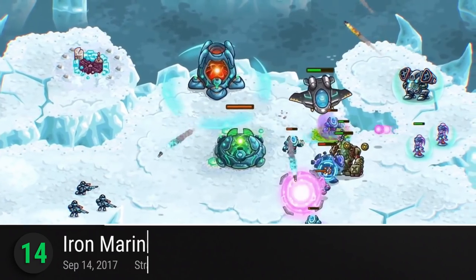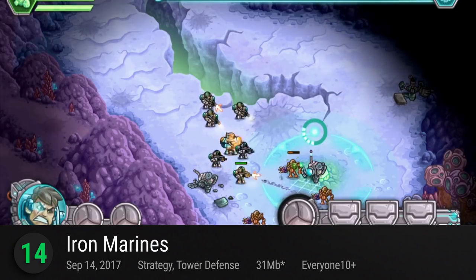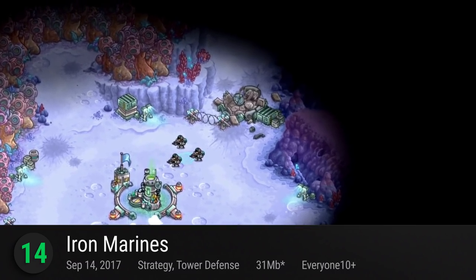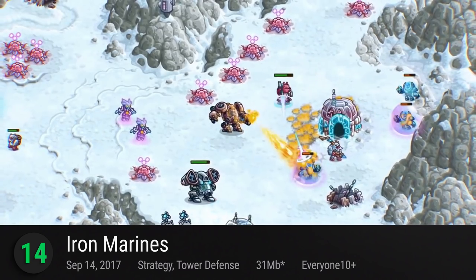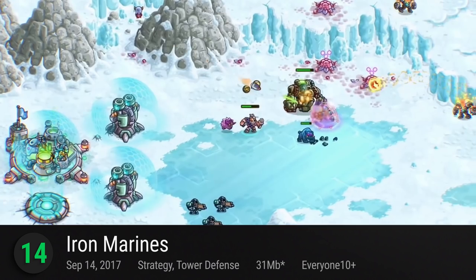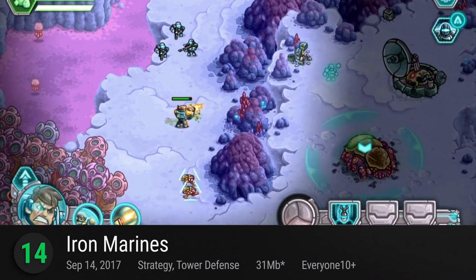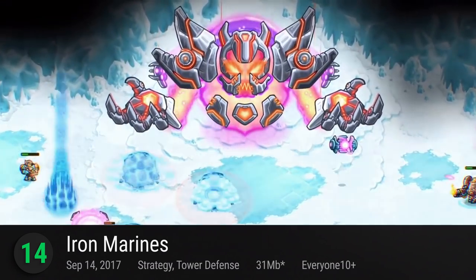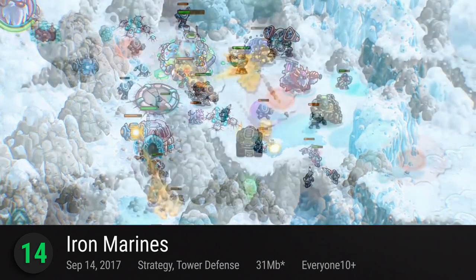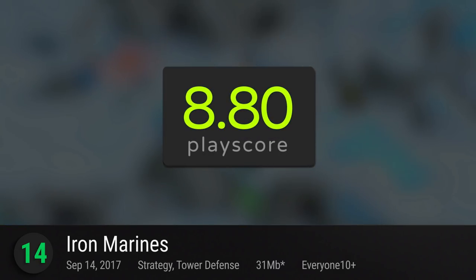At number 14 is Iron Marines. From the creators of the award-winning Kingdom Rush trilogy comes their very own version of a sci-fi-powered RTS slash tower defense game. As per usual, defend your bases with your high-powered towers. Recruit the greatest heroes of the galaxy and lead them into dangerous missions. It has a PlayScore of 8.80.